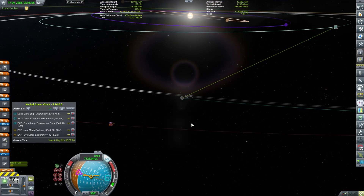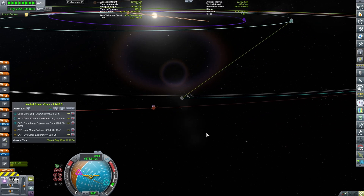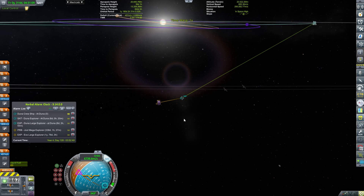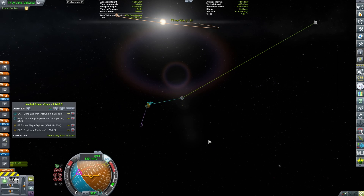Let us accelerate the time warp until we get to Duna. As you can tell, there are three ships en route: a small probe, a probe carrier, and our crew of Jebediah and Bob. The whole point is we use the transfer window and then do all that crazy stuff.